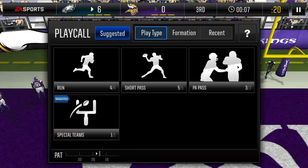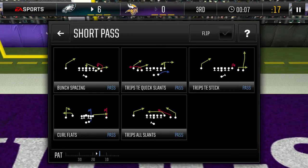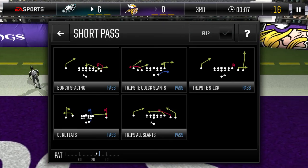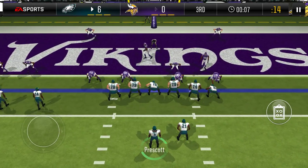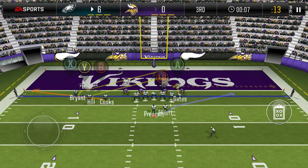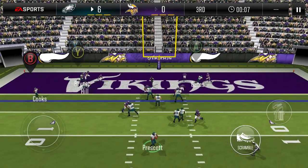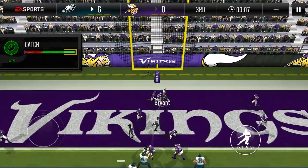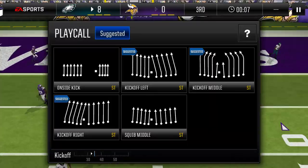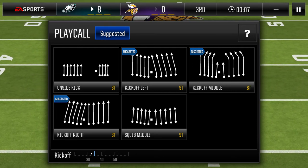Right there he didn't drop a single pass. We're going to go for two points, see if he can get us two here. So many people crossing over each other but I was able to find Bryant and there we go — open, makes the catch. That's what you're supposed to do, so that's a little gameplay right there.